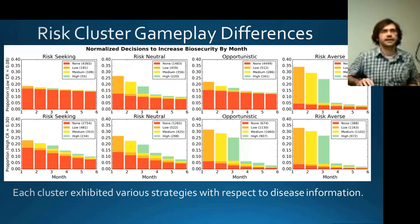We can see these differences by looking at when they implement biosecurity throughout the simulated year. The x-axis here is the month of adoption; each round consisted of six treatment months in which they can make a decision. Red bars mean they chose not to implement biosecurity, orange represents moving up to low, yellow is medium, and green is high. The risk seekers tend to implement very little biosecurity in both the low and high contagion rates. The risk-averse implement the most biosecurity very early in the year. And the opportunistic category acts like risk-seeking participants when contagion is low, but more like the risk-averse category when contagion is perceived as high — they really respond to information.